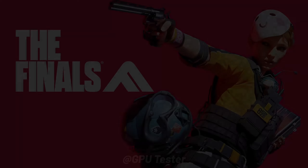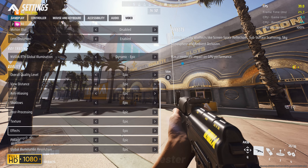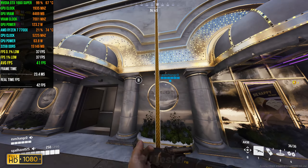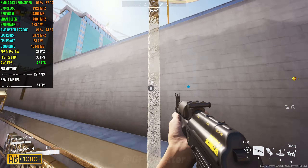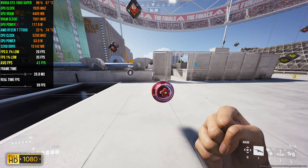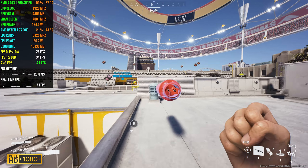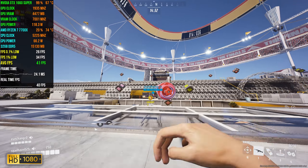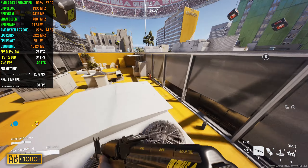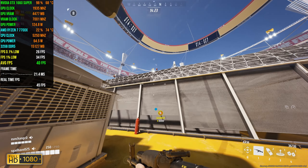The next game on our list is The Finals. We're going to be playing at epic settings at 1080p. In terms of FPS we get an average of 42, 1% lows of 34, and 0.1% lows of 29. I would not suggest you play this game at these settings considering it's an extremely fast-paced shooter. What you should do is lower your settings to low and maybe you'd get 60 FPS, but it's still not going to be a great experience.